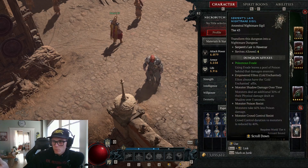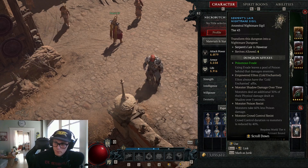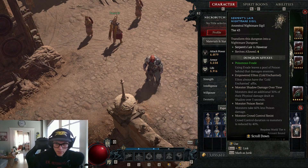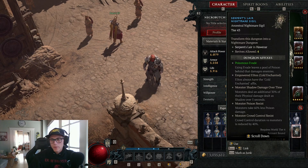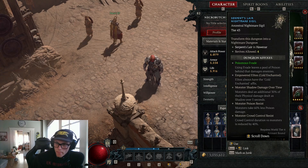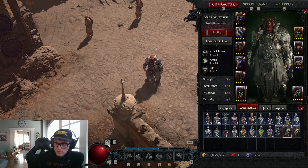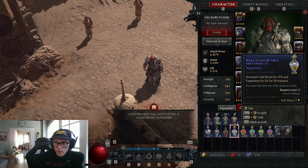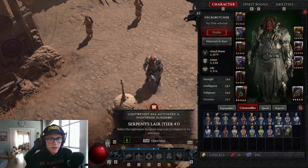Pretty much everything else is what it is. They got a little bit of crowd control resistance, but that shouldn't affect us too much. And we don't do poison damage. So let's pop this first, then I'm going to pop my cold resistance, and I'm going to go into the dungeon.